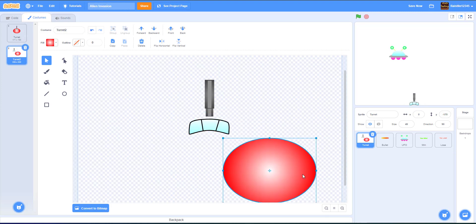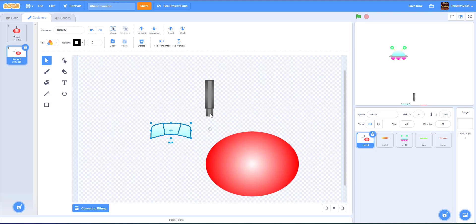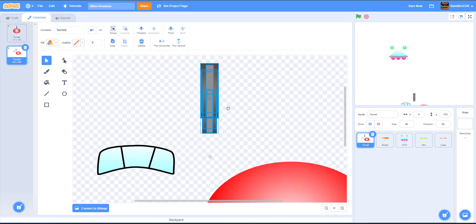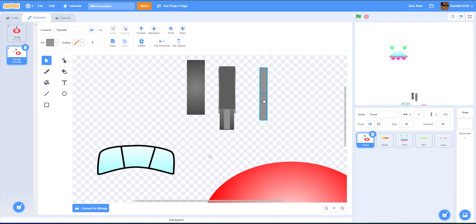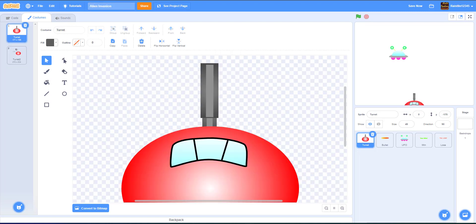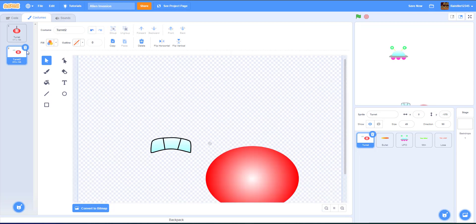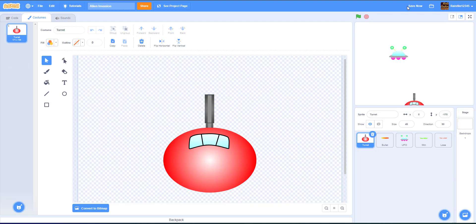This is how we drew the turret. First we have a circle — red on the outside and white on the inside. Then we have the glass piece on the turret. Then we have the cannon — the gun — and what we did was stack some dark gray pieces on top of each other to make it look more like a turret. Put it all together and it looks pretty good.